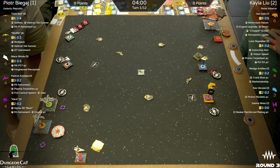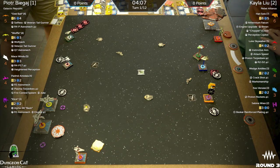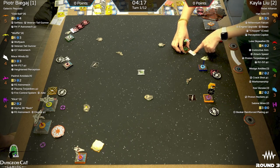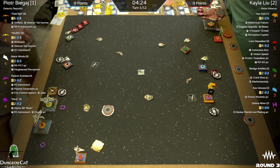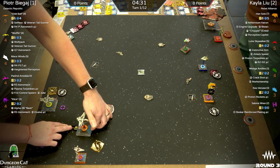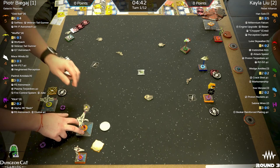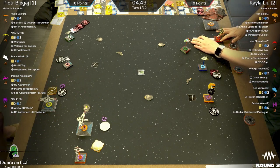Oddball's ability: after you fully execute a red maneuver or perform a red action, you may choose a friendly ship at range zero to three and an enemy ship at range zero to one — the chosen friendly ship gains a lock on the enemy ship. So the enemy ship has to be close to you or bumping into you, and then the friendly has to be within zero to three. Super good with the red focus bump — you're like, 'Oh no, you blocked me, I'm just now going to give the ship up front a better shot.'